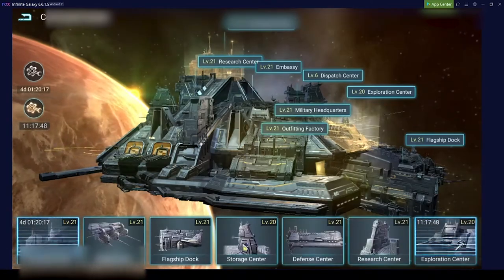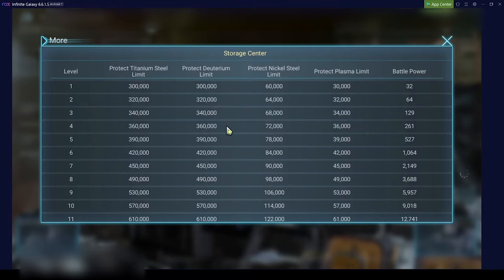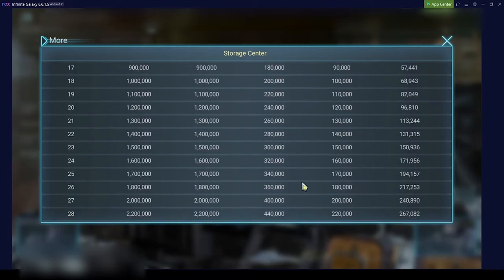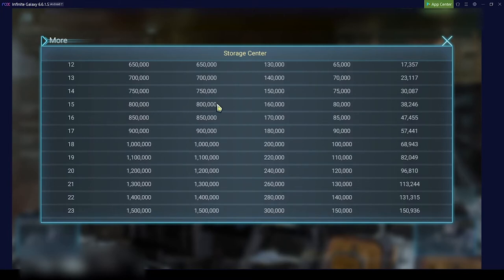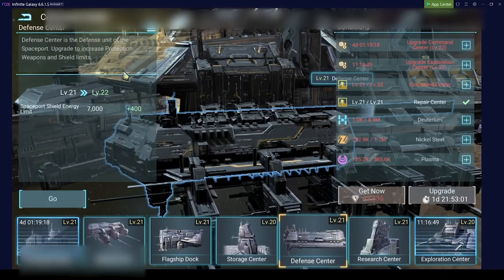The storage center protects your resources — with each level, your protected resources get higher. So if someone attacks you with a level 1 storage center, 300,000 titanium and 300,000 deuterium are saved, along with 60,000 nickel and 30,000 plasma. When farming other players, you check: if you attack someone with a level 15 command center, they very likely also have a level 15 storage center. If they only have 1 million resources, you can only get around 200,000, since 160,000 of their nickel is also safe.